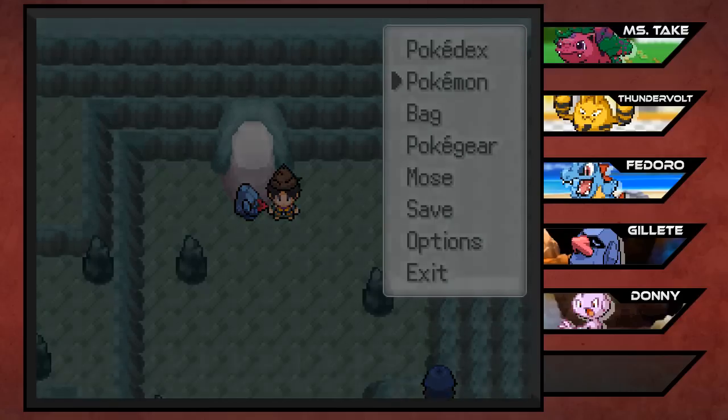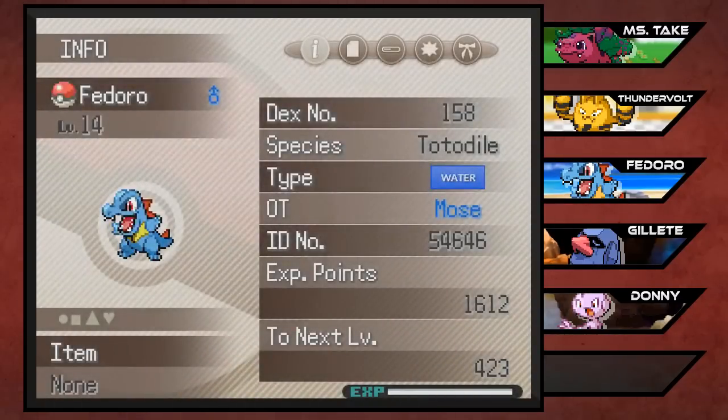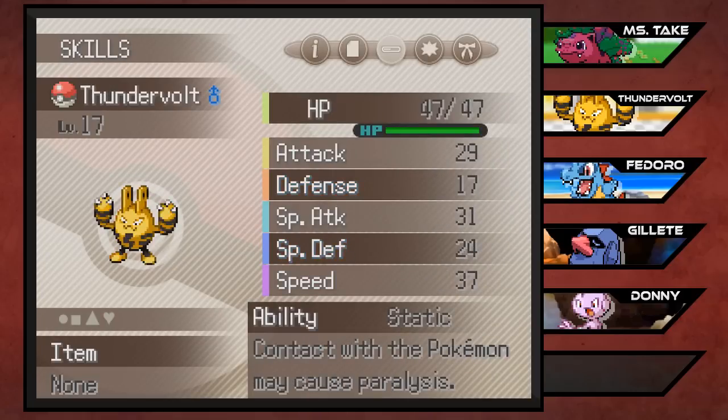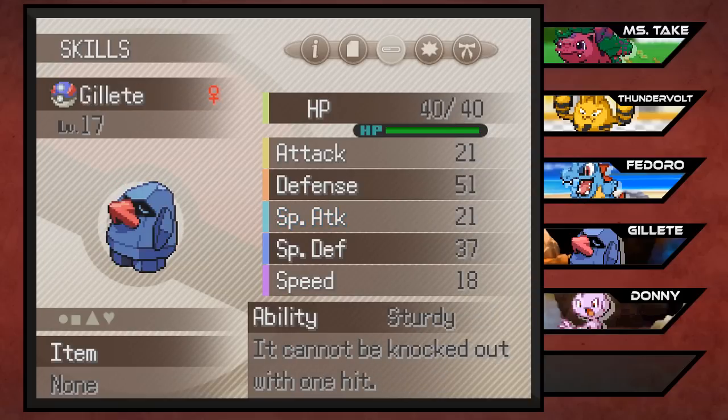The fedora has been passed on to our buddy Fedoro, the newest team member - the Totodile that we caught right outside of this cave here in Route 2. So if you want to catch yourself a Totodile, it is right there. It's actually got not a bad nature. At least it doesn't lower any offensive stats. I actually don't even know the other natures of my Pokemon. Mistake has a terrible nature and Gillette's okay.